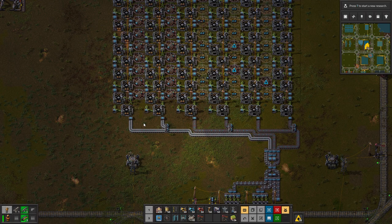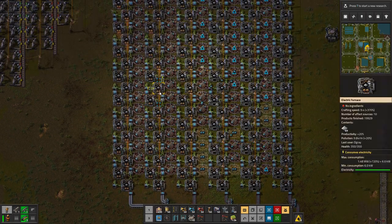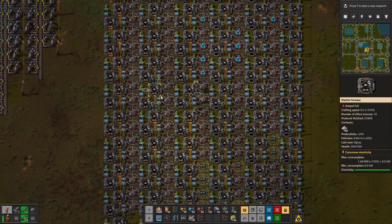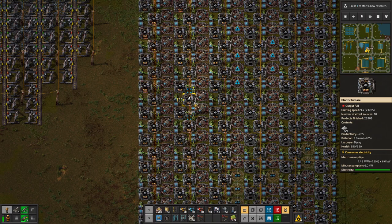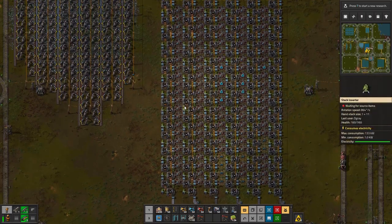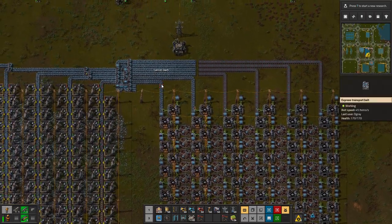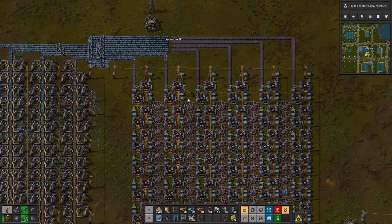Oh look at that — it's actually too strong at the moment. We are producing way more than we can output on the belt. That means we have to make this a bit shorter as well. A crafting speed of 10 is way too many.